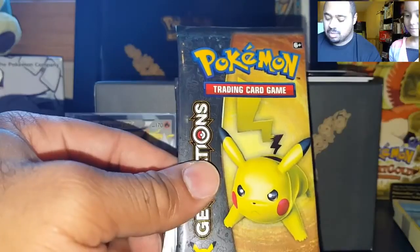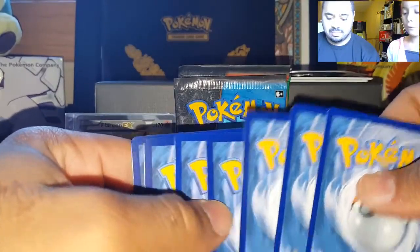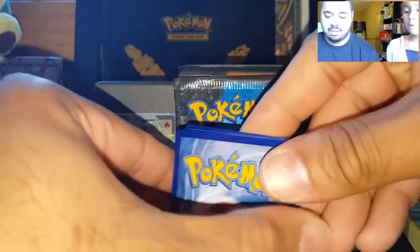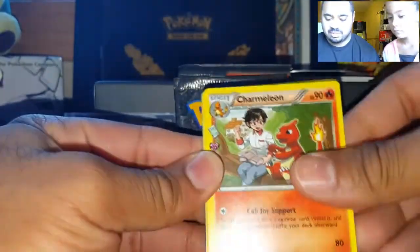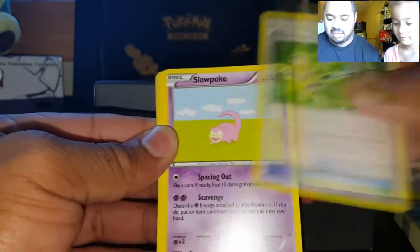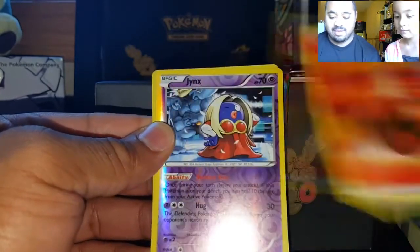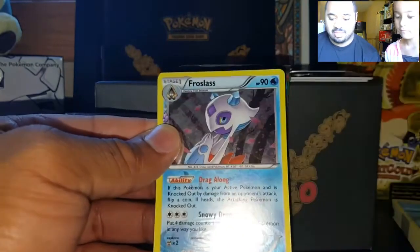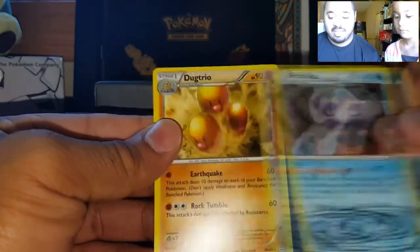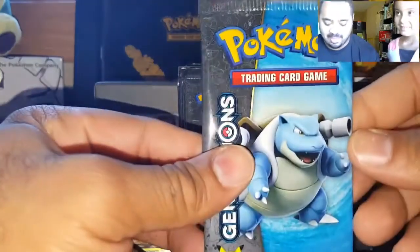This is our first Pikachu pack — I think it's our fourth pack overall. Keeping it tight, no spoilers. Cards: Charmeleon, Imakuni, Maintenance, Slowpoke, Magmar, Gastly, Energy, Fire Energy, Jynx, Radiant Collection, Floss Loss, and a Dugtrio Regular Rare. You can't always be lucky. If we get the Mega Charizard, we have to put it in the new book — in the Charizard set.